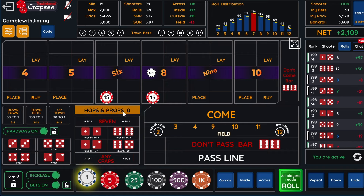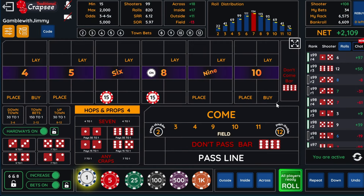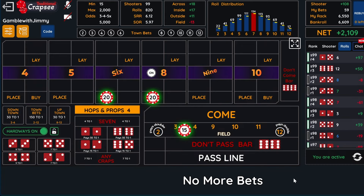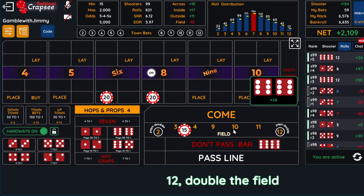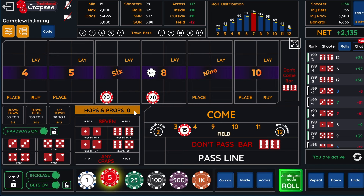So what we're going to do now is check out what we got under our hops. We're going to go back to small ball on the five and the nine. We'll bring in the field and put 15. I'm going to go up with these guys to 20 so it pays for this and this if it's a six and eight. This is going to get 30 and we only lose four.